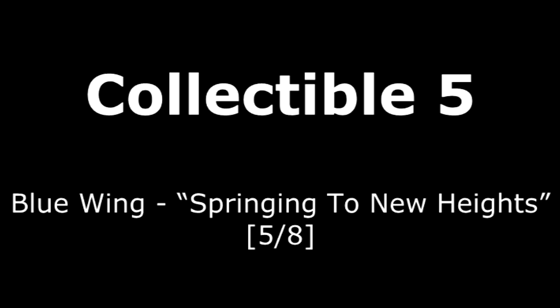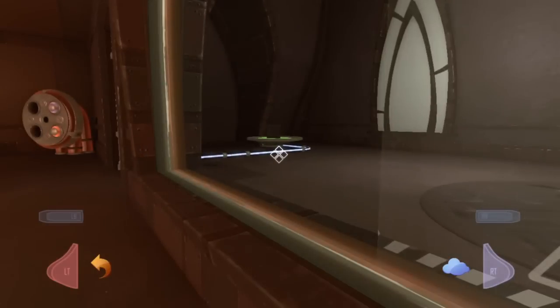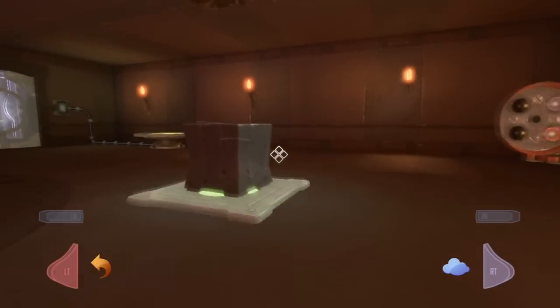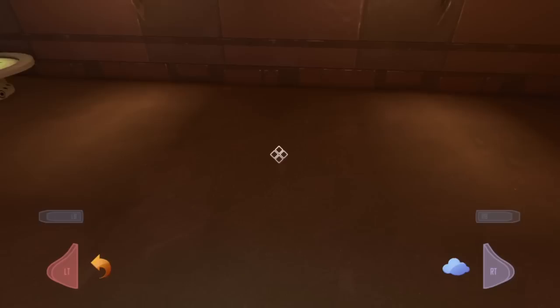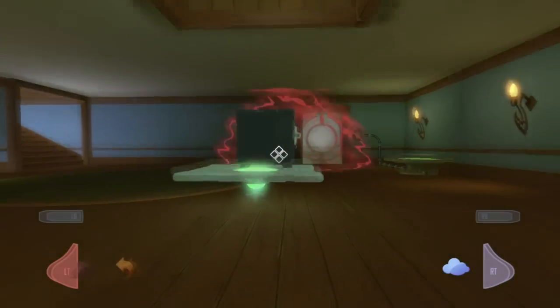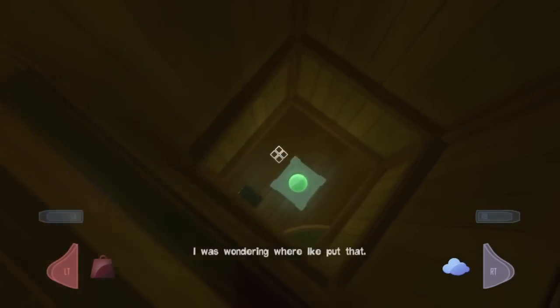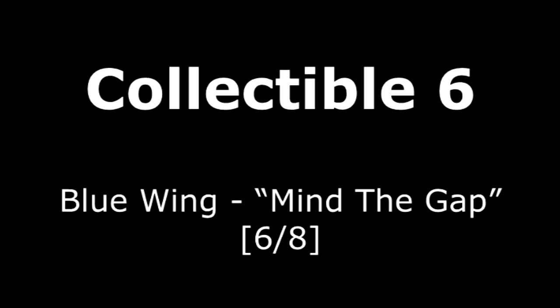Collectible number five is on Springing to New Heights. This one is the first difficult one to get because it involves movement. I've set up the room with a safe on one button and a box on the other. We're going to go into heavy gravity mode and then switch to fluffy mode to jump up and grab that collectible at the top. You can press X in midair or wait until you land.